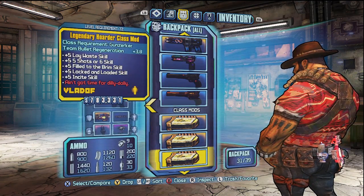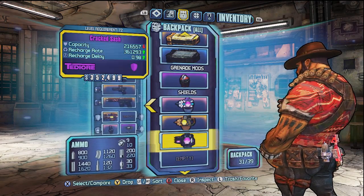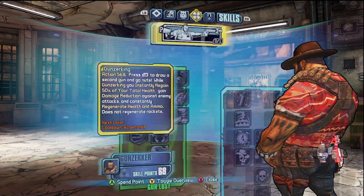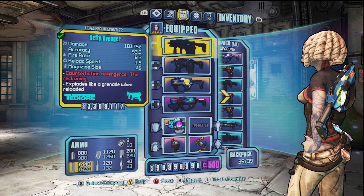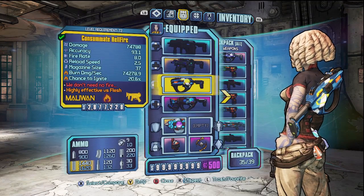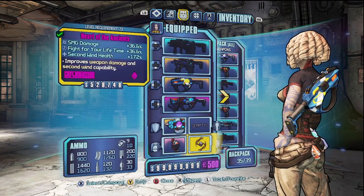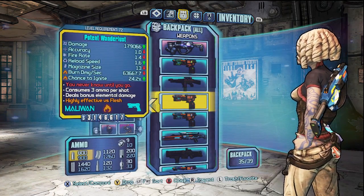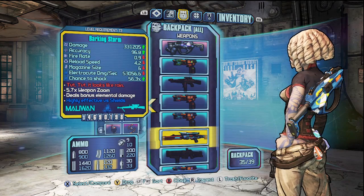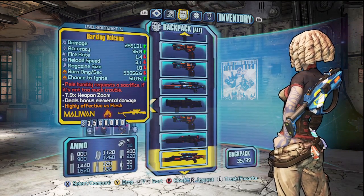All of the characters are level 72, they all have their skill points unused and ready to be placed as you please. All of the missions for normal, True Vault Hunter, and Ultimate Vault Hunter mode are completed, but you can go back and reset Ultimate Vault Hunter mode if you want to play through it yourself. All of the characters have the three new Legendary class mods that came out in the Ultimate Vault Hunter Pack 2 on them — so for instance, if you get on the level 72 Siren, there's going to be the three new Legendary Siren class mods on that character.